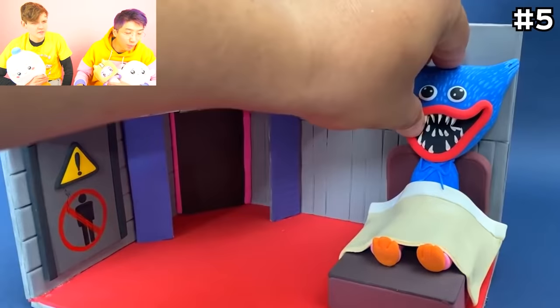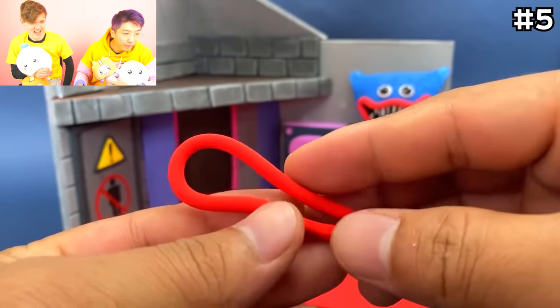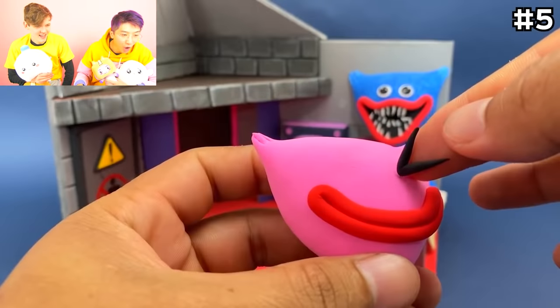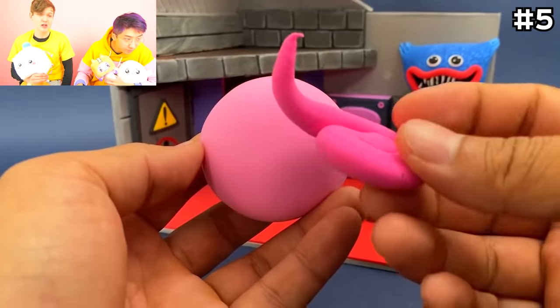They made like a room — Huggy Wuggy's sleeping! In this video, they're gonna make Mommy Long Legs her own room out of clay! Wait — that's Cassie Basley! Cassie Basley's asleep! And we actually got a secret Mommy Long Legs video to show you guys at the end!